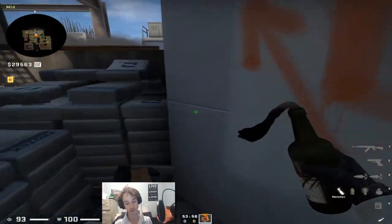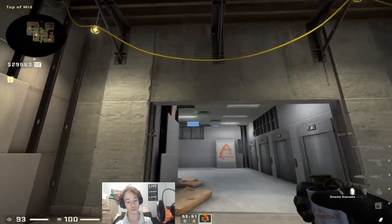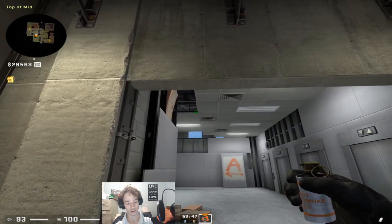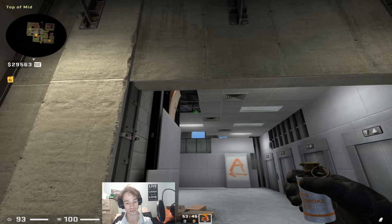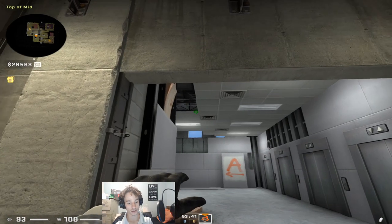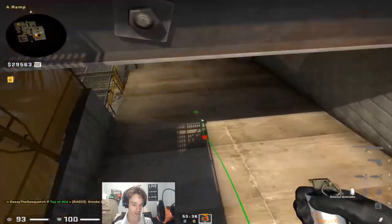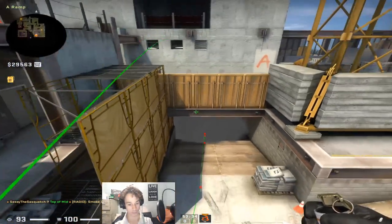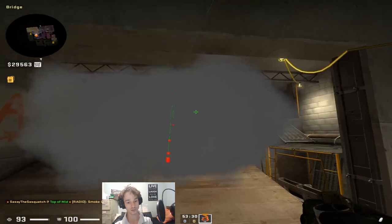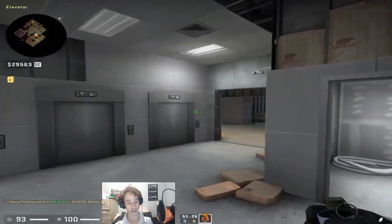Going into the CT side nades, we'll start off with A. First off, the smoke off the ramp — you come here, aim at this line of the ceiling where it starts to become a gap, and you want to run, let go when you hit the light, and that will bounce off and land in the ramp. You're obviously going to experiment with it to be able to get it a little bit deeper. And that's how you do that one.